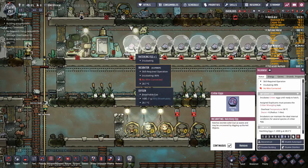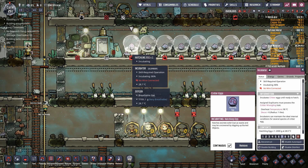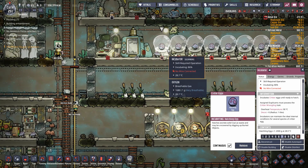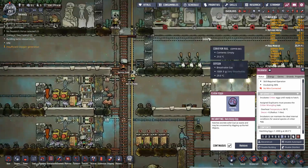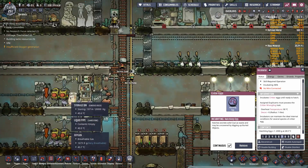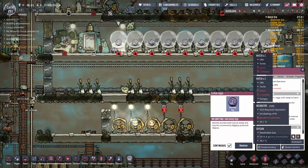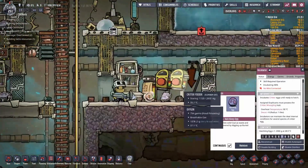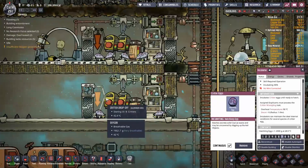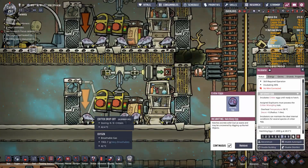If you're using unpowered incubators, it takes 20 cycles to hatch an egg. Hatches live for 100 cycles, so one unpowered incubator can support about five hatches — it keeps that population stable. For every additional incubator you can add five more hatches. You don't want more than eight hatches per ranch; you're better off keeping it at about seven until you have automation in place.